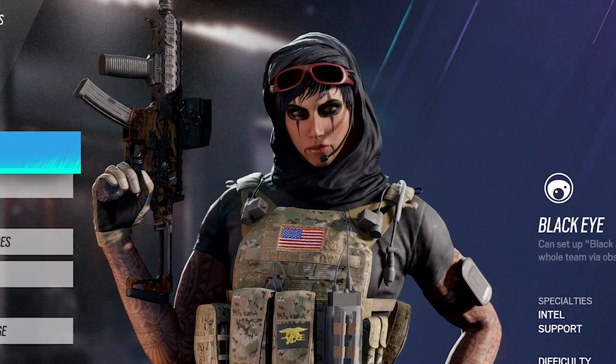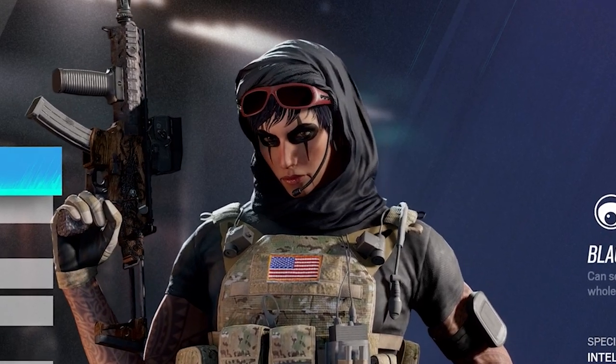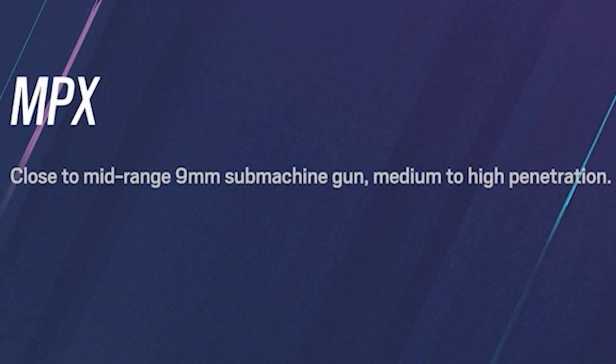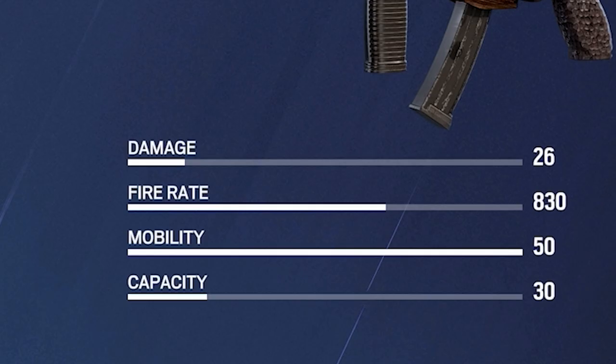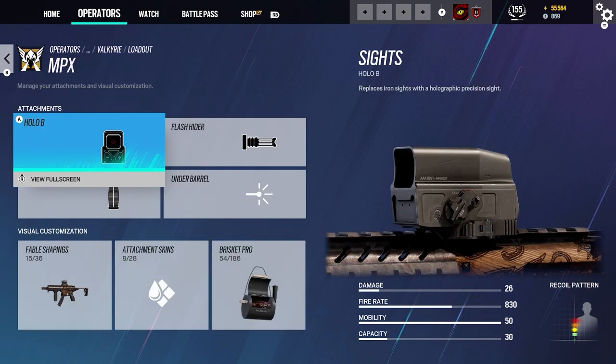In today's guide I'm just going to be showing you guys the basics and how you can play with Valkyrie and ways you can set up your Black Eyes in different locations. Going over her weaponry — the MPX is her primary weapon, a close-to-mid-range nine-millimeter submachine gun with medium to high penetration. The damage overall is 26, fire rate is 830, mobility is 50, and the capacity is 30 rounds per reload. I feel like it's an overall stable weapon.